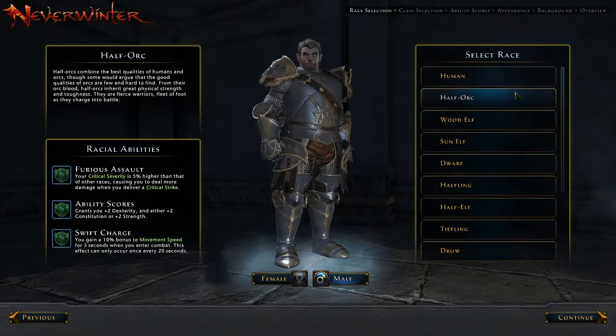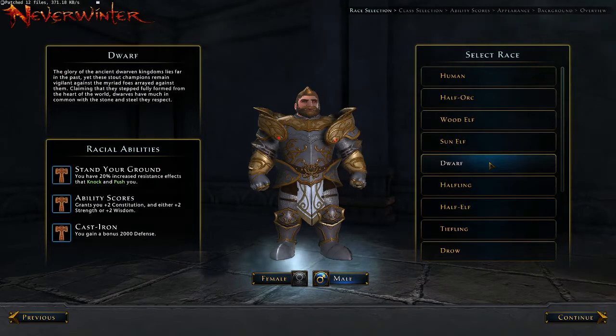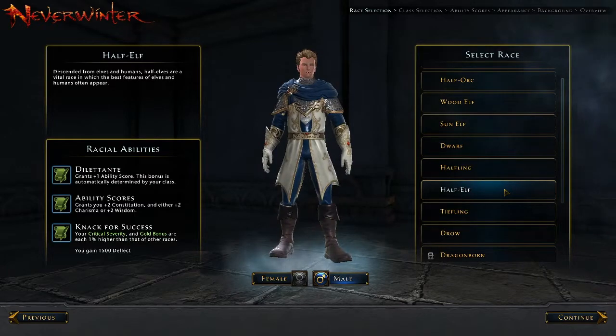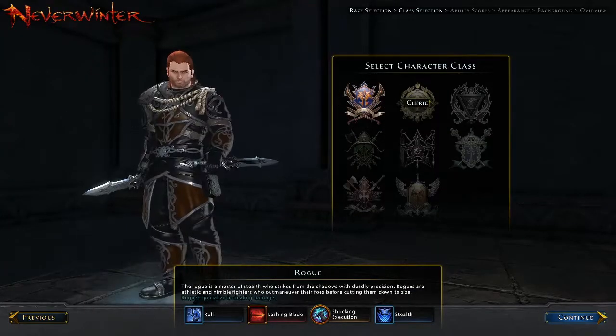There are a whole slew of races to choose from — humans, elves, dwarves, half-breeds, all sorts of different races. Each one has their own specialized attributes, strengths and weaknesses. I didn't know what to do, I was a little overwhelmed, so I just chose a human and that was all good and dandy.